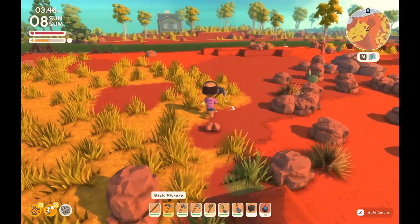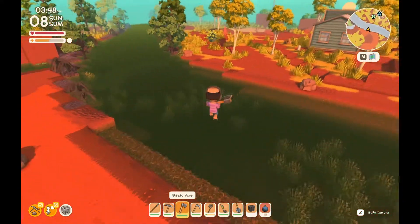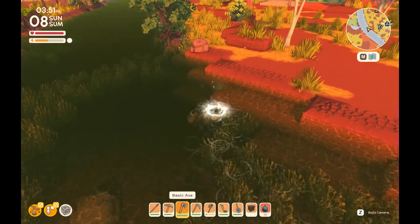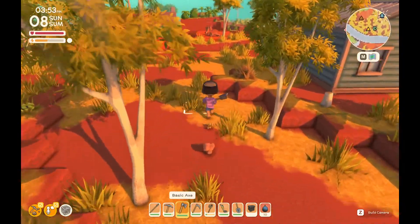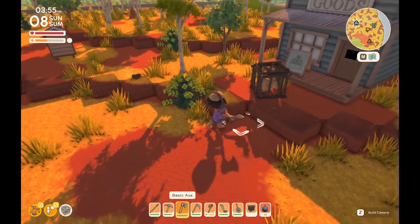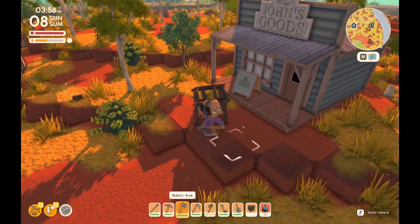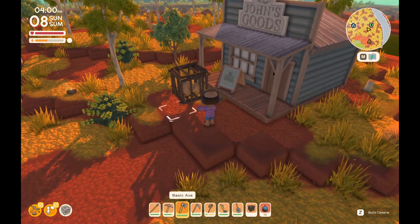We went quite far. There's the shop — that's alright. Something down here as well — roo poo. I imagine that might be fertiliser at some point. I feel a bit sorry for the roo we caught — maybe we'll just release him. I don't think they're that hard to catch; we'll just do it again tomorrow when we can sell him.